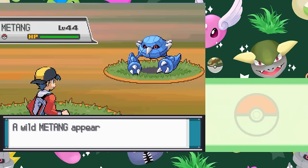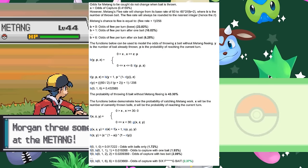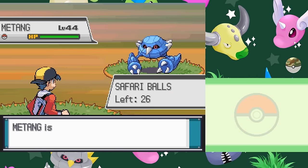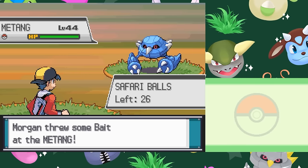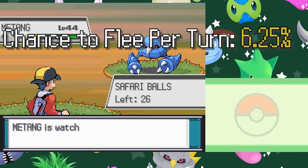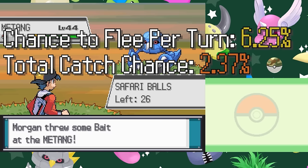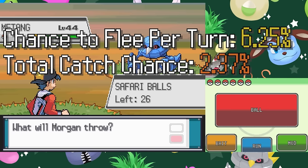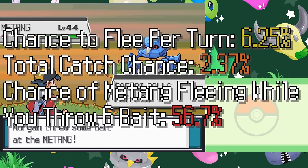In this case, there is actually a method of improving your odds slightly, devised by Professor Rex. While Bait has a chance to reduce the catch rate, the rate for Beldum and Metang is already as low as it can be, so by throwing 6 bait in a row you can minimise the flee rate and potentially maximise the amount of balls you can throw at it. After setting bait, the chance of Metang escaping each turn is now only 6.25%, and your chance of successfully capturing it is increased by 0.65%. In any other situation that amount would be negligible, but if you want to actually catch a Metang, you'll want to take every statistical advantage that you can, even if it means taking the 57% chance of it running away during the baiting process.